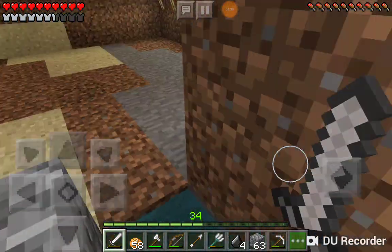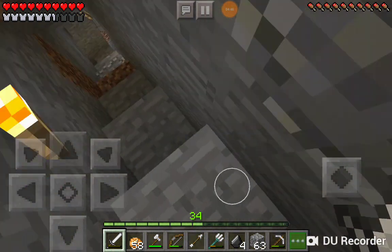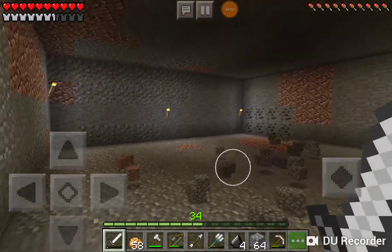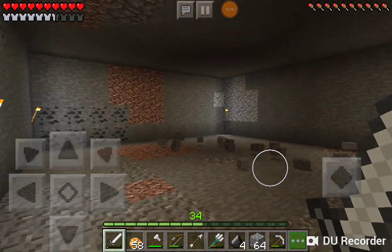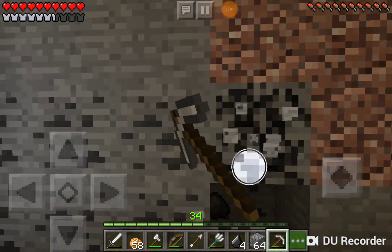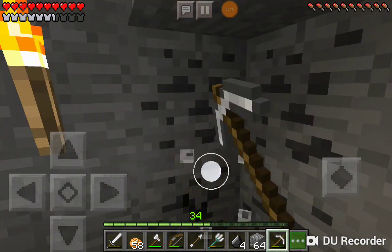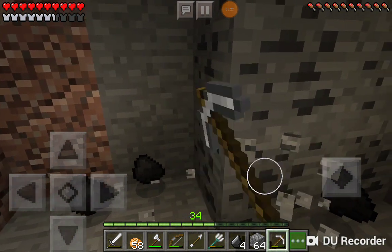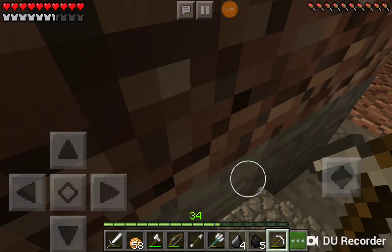I'll probably do something else with it later. What I have to show you is I've dug down a tunnel just like this and hollowed out a 10 by 10 space — I'm not too sure of the exact size. I'm going to use this for the next two gardens I'm going to be building. I'll go ahead and mine out some of this coal while I'm at it — you can't have too much spare coal. Coal is used for so many different things.